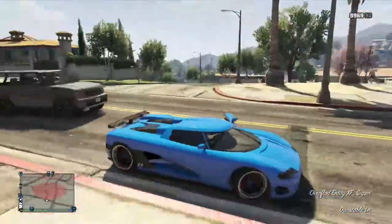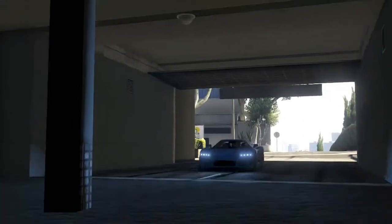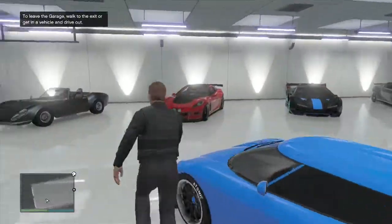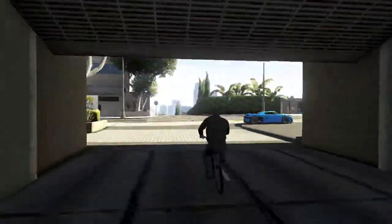Go grab the car and drive it back into your garage. Then grab a bicycle and pull it outside of your garage. Pull it next to your duplicated car outside and get off the bicycle.